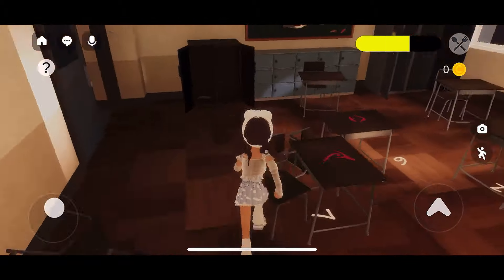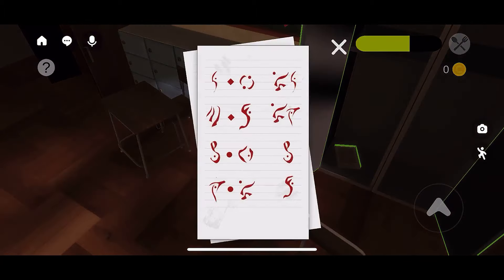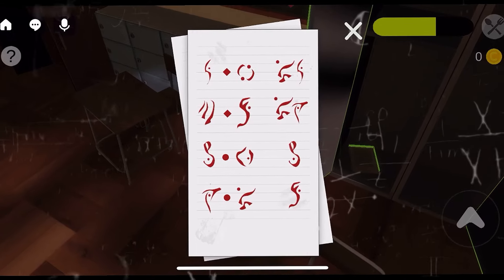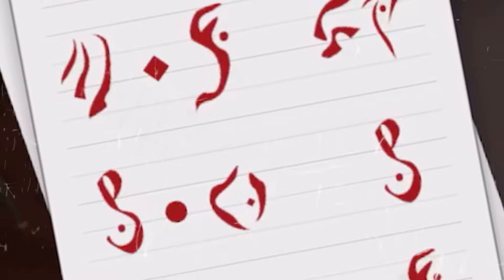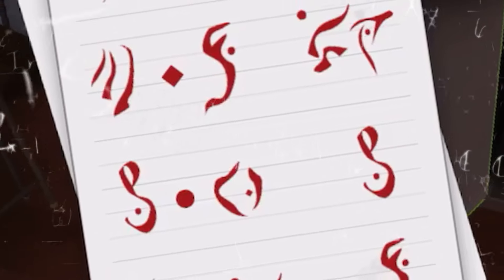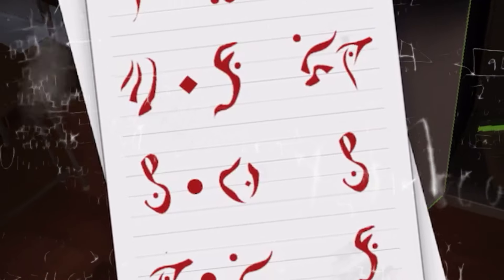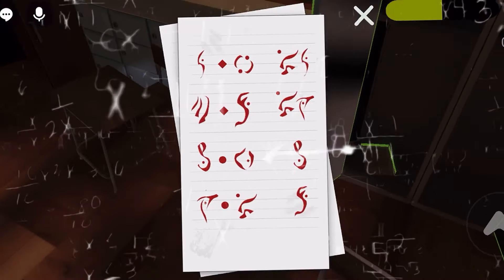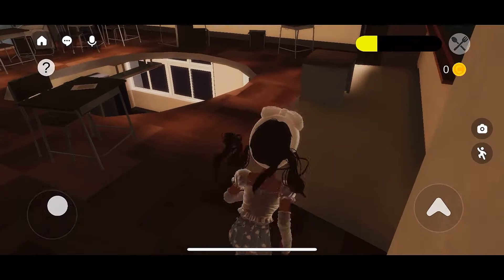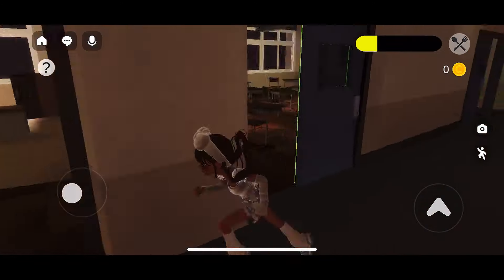I think I can figure this out — six plus six plus four isn't 25, but nine plus four... that is definitely a four, so something plus four equals 24. I don't know what it would be — oh no, I'm gonna die! I'm dead!